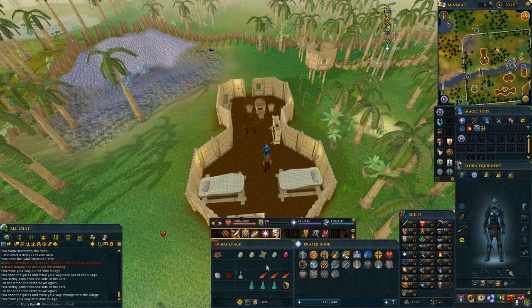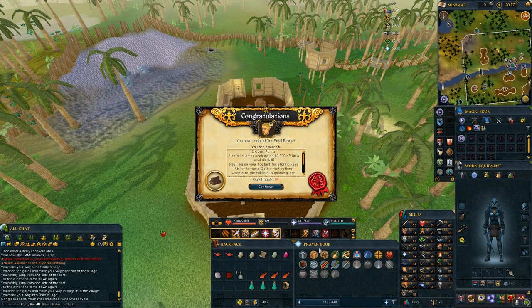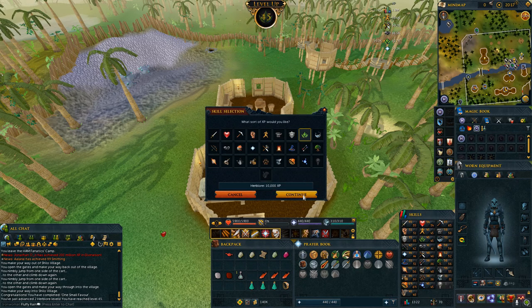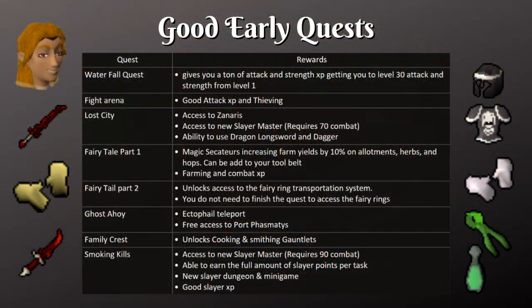I want to make you aware of some useful quests that could be done early on. There are no story spoilers in this video so you don't need to worry about that if you care about lore. For the most part you can just read through the quests on this list and some of the rewards, but I'm going to point out a few that I think are important. The first one is Lost City — this quest gives you access to Zanaris, unlocks a slayer master, and also allows you to use dragon longswords as well as dragon daggers, which is a pretty decent weapon at around level 60.